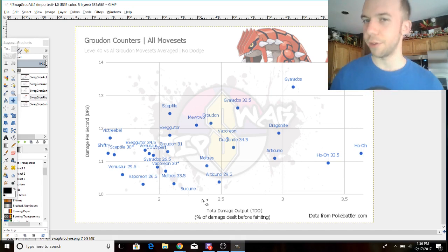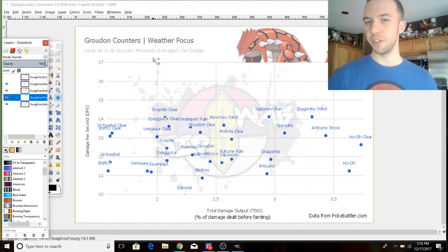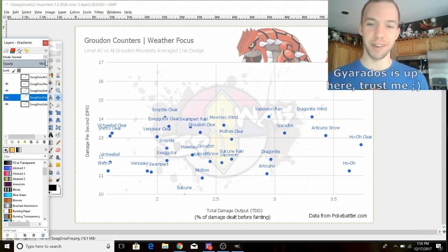This is using neutral weather. This next graph is against all movesets still averaged, but with a weather focus. To a lot of the Pokemon names, I've added a weather type. So Gyarados — rain. That is insane. If it's raining outside, Gyarados is just crazy in this fight. It was already good; now it's just stupid good. Normal Gyarados without rain? Way down the chart.